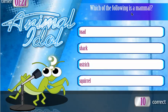Which of the following is a mammal? So a toad? Absolutely not. Shark? Nope. Ostrich is a bird. Squirrel — so that one's easy, but some of these I'm not going to know.